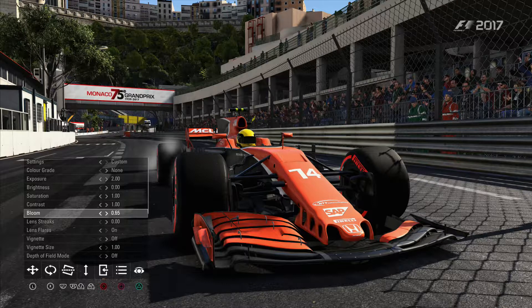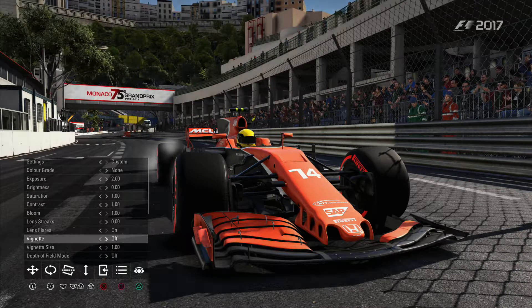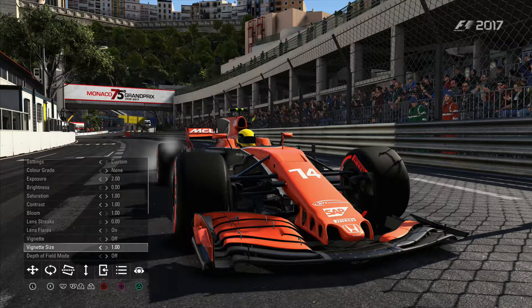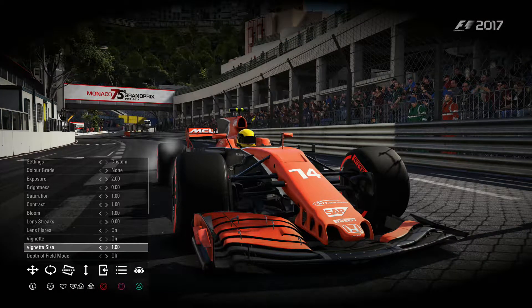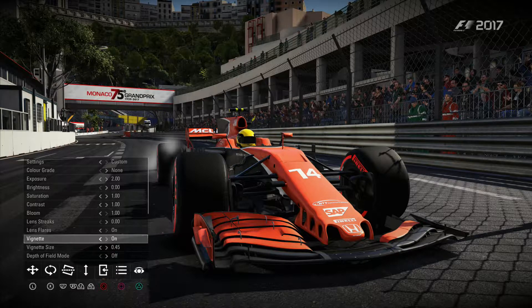Bloom — blooms are kind of stuff in the background, almost like lens streaks. It's probably hard to see exactly what it does, but it does affect it a little bit. Lens flares on. Vignette — basically see how the edges go dark. Sometimes you want the full picture, but you can adjust the vignette to make it a little bit less so it's just creeping in at the edge. Sometimes that just takes the harshness out of the corners.